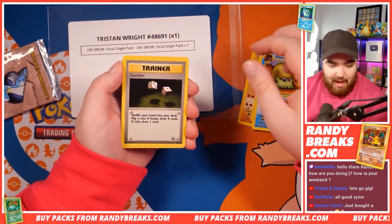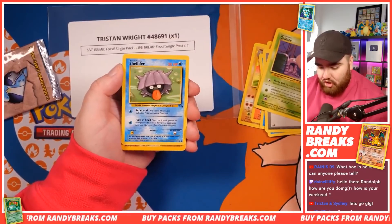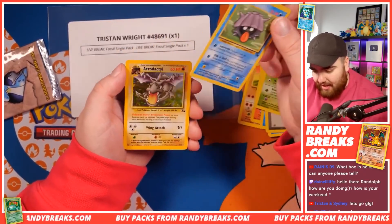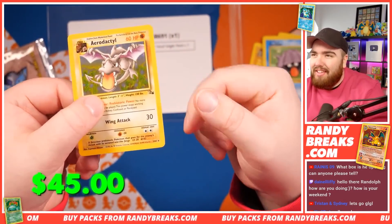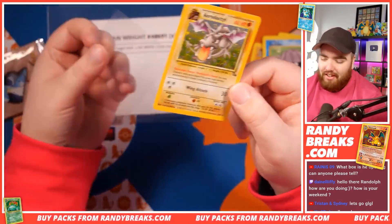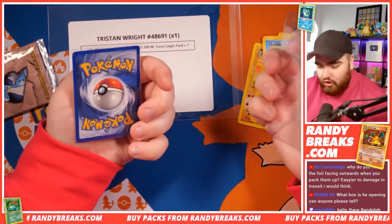Omanyte. Gambler. Grimer. Shellder. And Tristan, you've pulled the first card in the entire set — number one — Aerodactyl Holo! Let's go. Aerodactyl — by the way, Aerodactyl, what do you guys say? Tool or Tile?